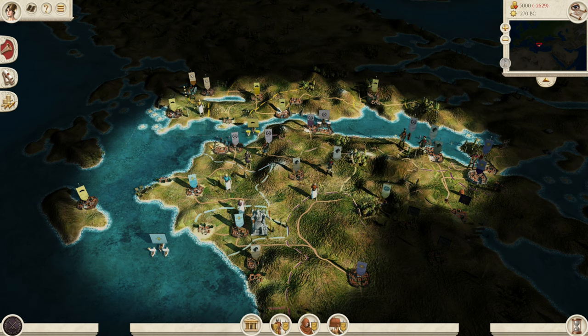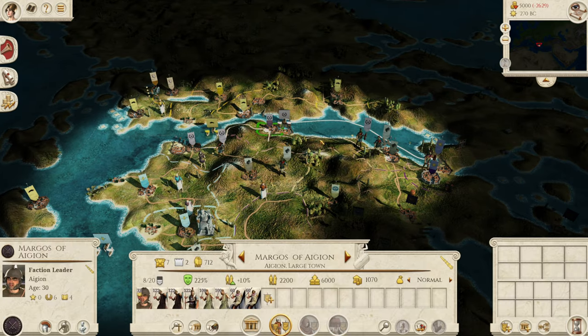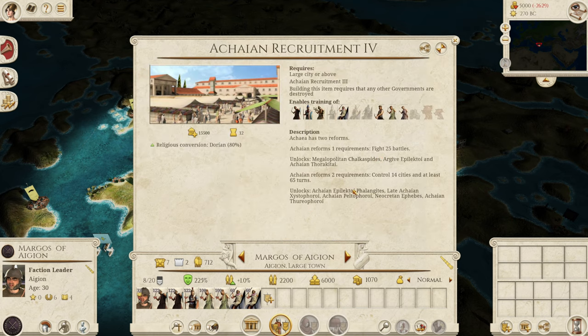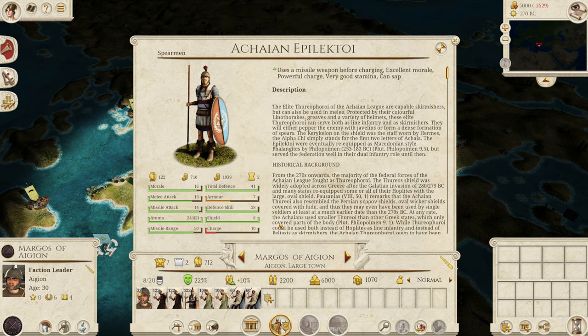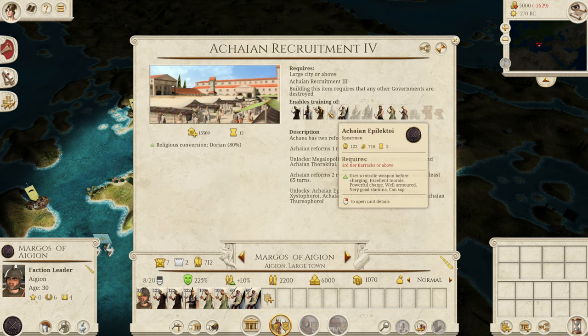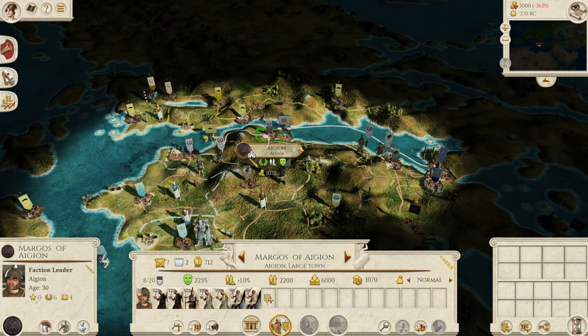Your second strength is that after reforms you have a very, very strong unit roster — indeed one of the best Greek rosters in the whole area. You even get specialized AOR units like the Megalopolitan Chalkaspides and the Argive Epilectoi, and the requirement to get these units is only 25 battles. You also get your own Epilectoi as a recruitable unit at level three barracks, which is a very good unit you can recruit really early on.